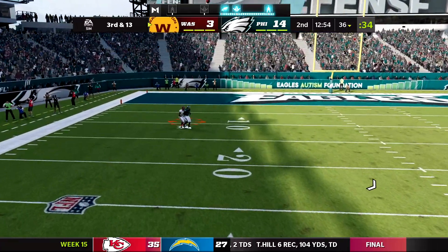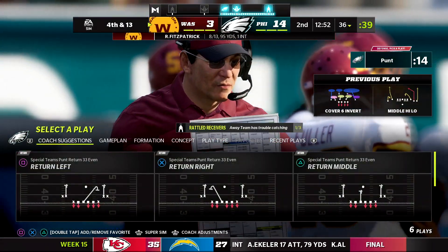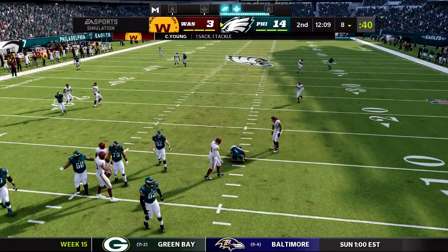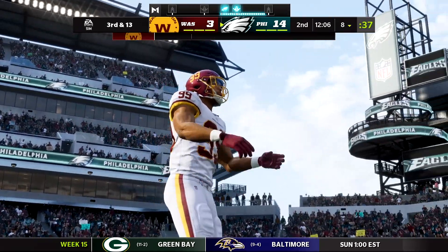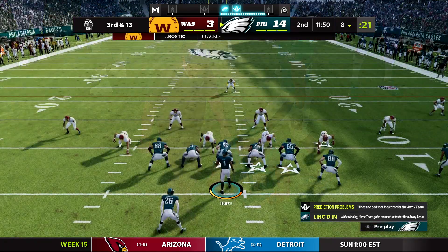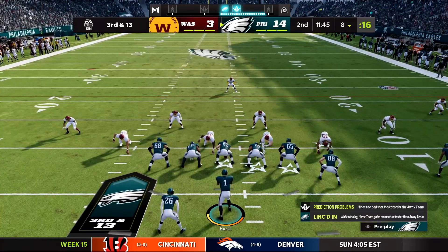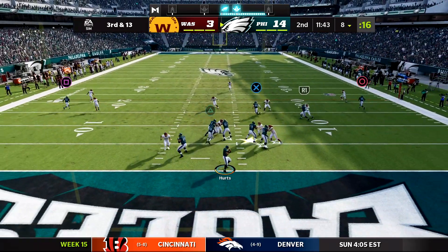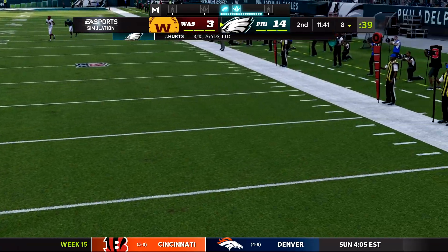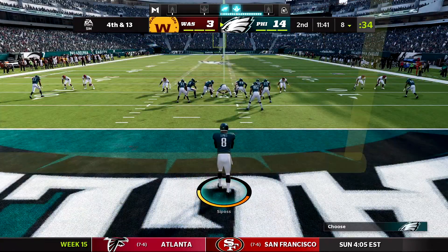Ryan Fitzpatrick takes a deep shot — incomplete, good job by Darius Slay. On offense, Chase Young collapses the pocket bringing up third and 13. Looking for Dallas Goddard but he's not open. Nearly got safetied — had to throw it away to Miles Sanders. Then Avante Maddox intercepts another bad Fitzpatrick throw — two picks now for Maddox, having a great game coming back from injury.